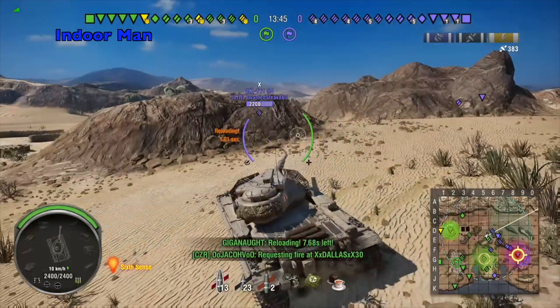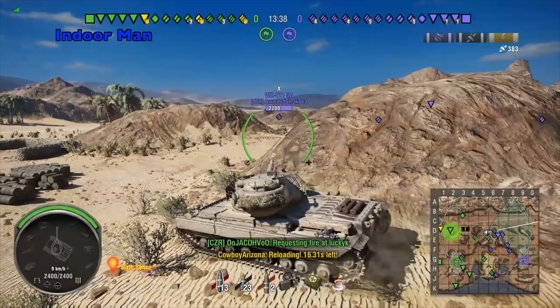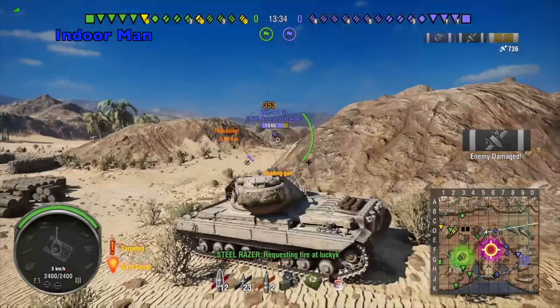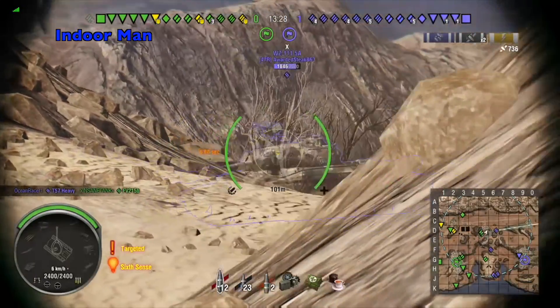I headed to the close quarters heavy tank area to brawl with my platoon mates overwatching me. We're all using different styles of tanks this game so we're not directly complementing each other. I'm trying to use the train here to create awkward angles for the enemy to shoot at and hide my lower plate, because otherwise this Super Conqueror is quite well armored.